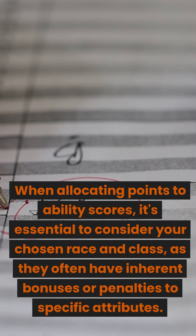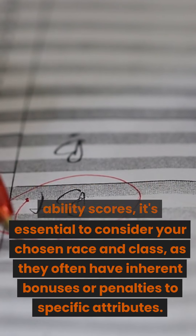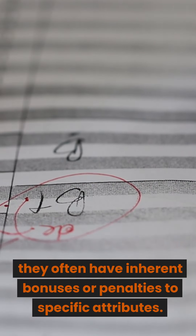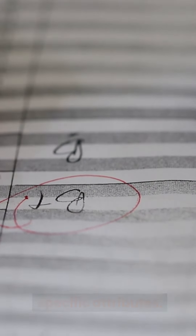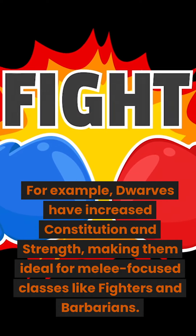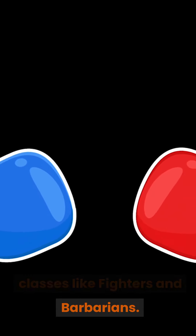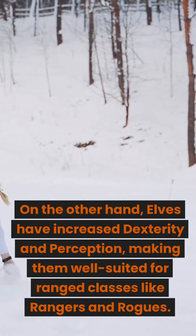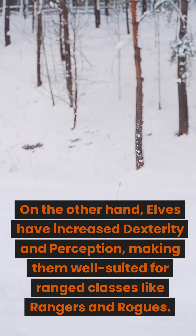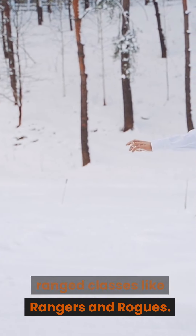When allocating points to ability scores, it's essential to consider your chosen race and class, as they often have inherent bonuses or penalties to specific attributes. For example, Dwarves have increased constitution and strength, making them ideal for melee-focused classes like fighters and barbarians. On the other hand, Elves have increased dexterity and perception, making them well-suited for ranged classes like rangers and rogues.